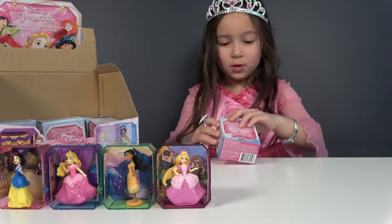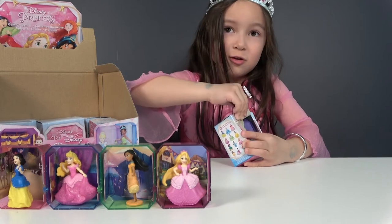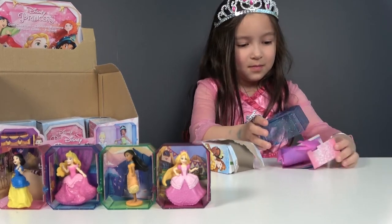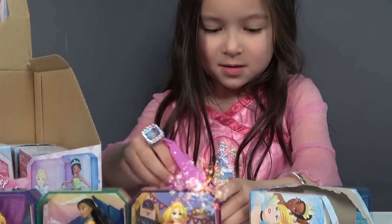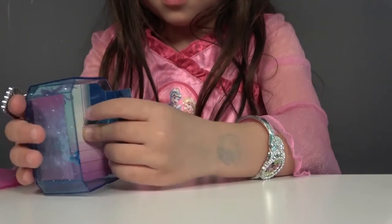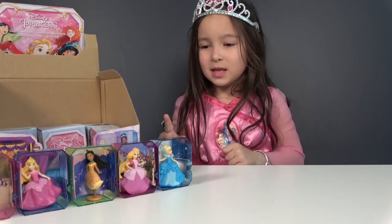Now see what's missing — Ariel? Maybe. It's purple color. And here's the big blind bag. What's inside? It's Cinderella! And here's the background. Now let's put it in the box, and Cinderella. Now she's ready for the ball. Now let's take another one.